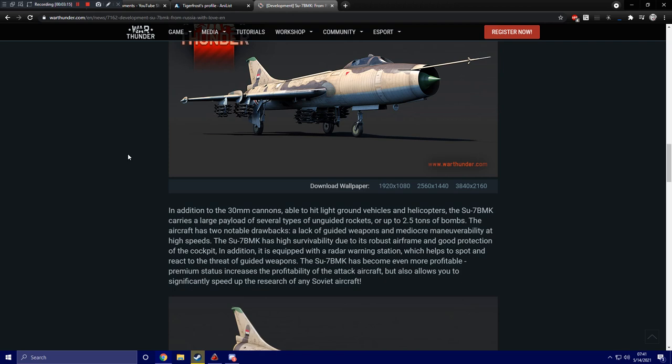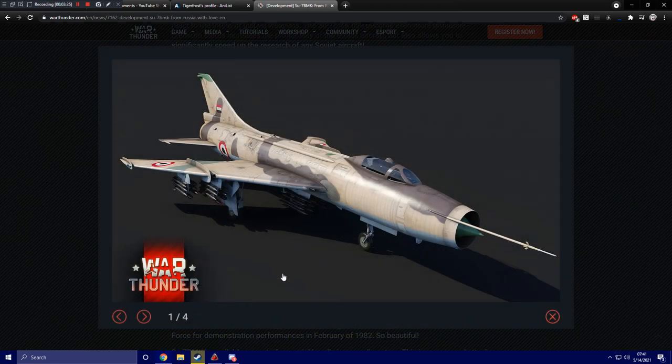The SU-7BMK has high survivability due to its robust airframe and good protection of the cockpit. In addition, it is equipped with a radar warning station which helps to spot and react to the threat of guided weapons. Premium status increases the profitability of the attack aircraft but also allows you to significantly speed up the research of any Soviet aircraft.